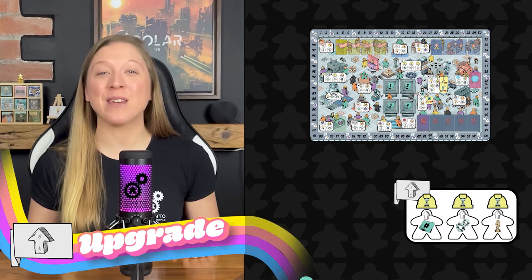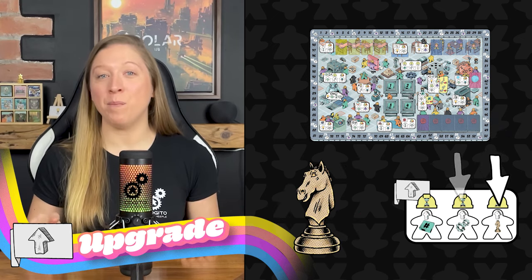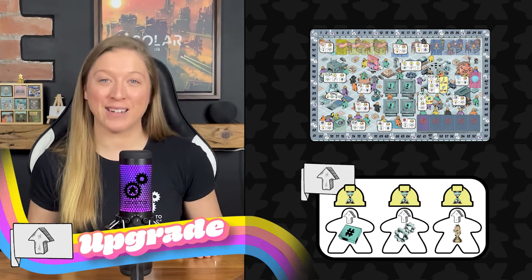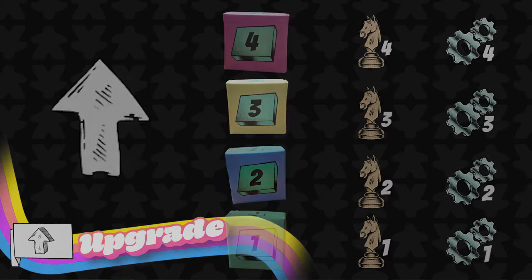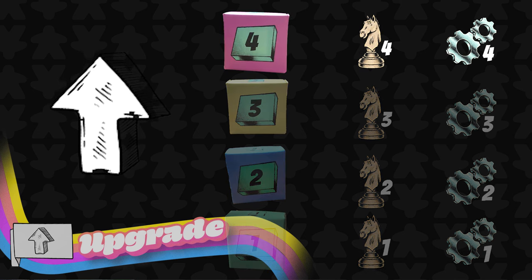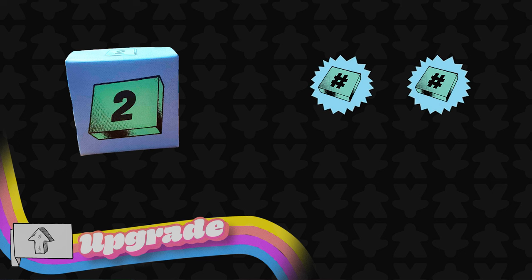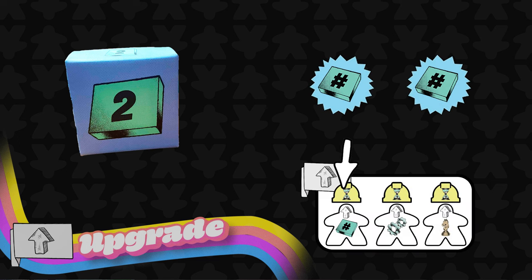The upgrade action: each time you place a worker in one of these three spaces, pay a time token, and you can then upgrade a box, mechanism, or component based on the space you chose. You must already possess the item to upgrade, and you cannot upgrade higher than level four. A major bonus of this action is that you are allowed to upgrade to a higher level than you currently have skill icons for. For example, if you have a level two box and only two box skill icons, you can use the furthest left action space to upgrade the box to level three.